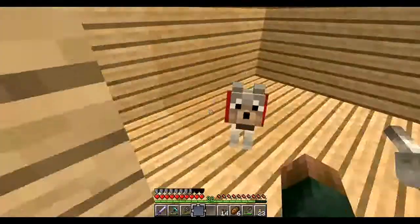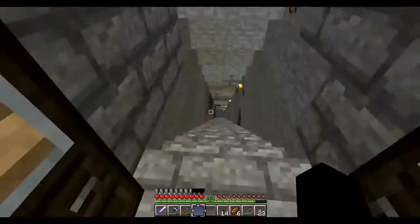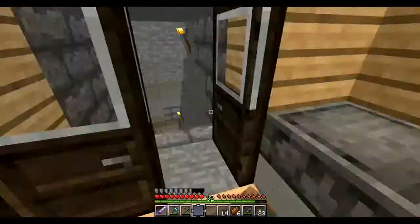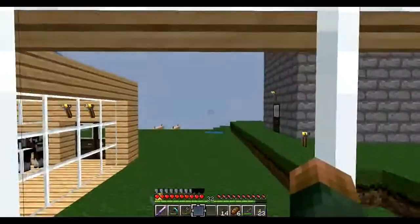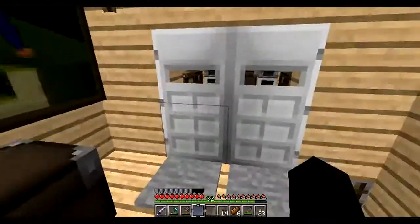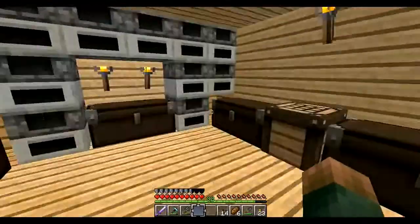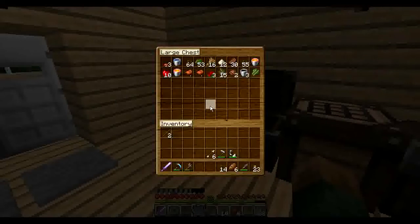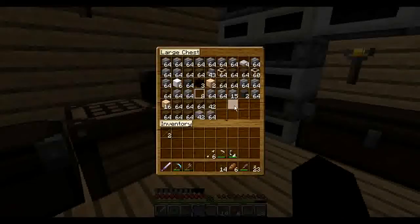We got a little furnace area, just a little stairway down. Walk into my bedroom with the glass window where I can look outside, there's a karate picture and a bunch of wood. Then there's a chest room with a bunch of furnaces. Let me show you what's inside.